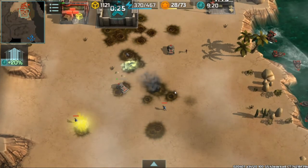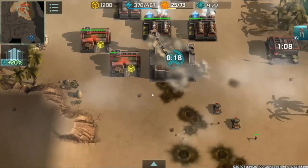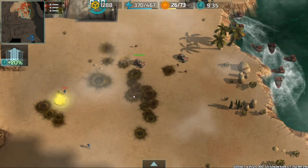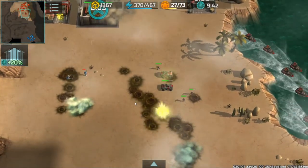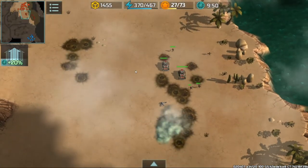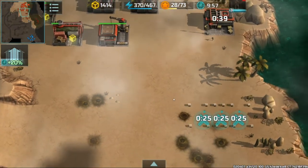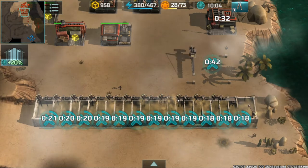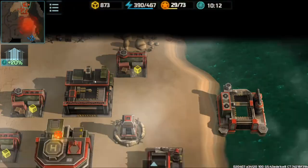We're down to two armadillos and two riflemen trying to push up with what we've got — we've got more caimans and water vehicles than anything else at this moment. I decide it's time to build defenses on the south shore: I put a wall right across there, then put two sniper towers, one on each end, hoping to deter any more assaults coming from that direction.